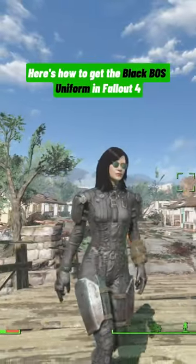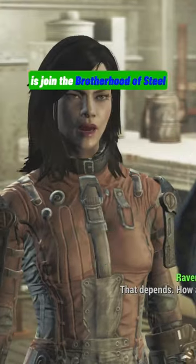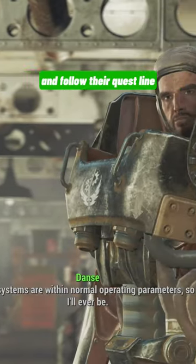Here's how you get the Black Brotherhood of Steel uniform in Fallout 4. First thing you're gonna wanna do is join the Brotherhood of Steel and follow their questline.